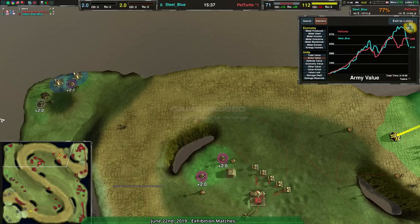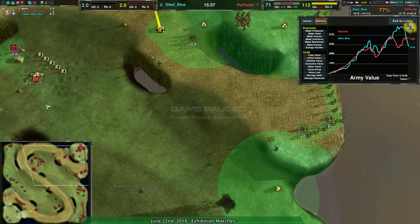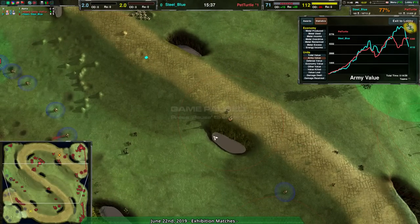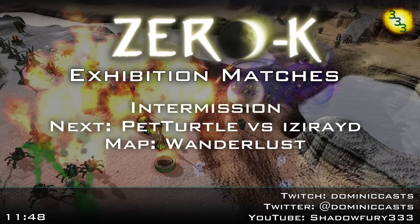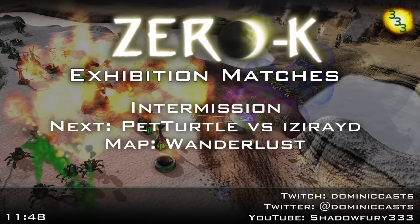I think the big thing is Steel Blue did not expand quickly enough to win quickly. If Steel Blue had basically taken advantage of Cloakie's speed and the swiftness with which it can get into the match, they would have had a better time. Letting the game last as long as it did — yes, with Cloakie that's very hard to make work. Also Knights would have been a good option too. Anyway, next match — Pet Turtle versus Easeride on Wanderlust. Stay tuned, it'll be up in a couple of minutes.